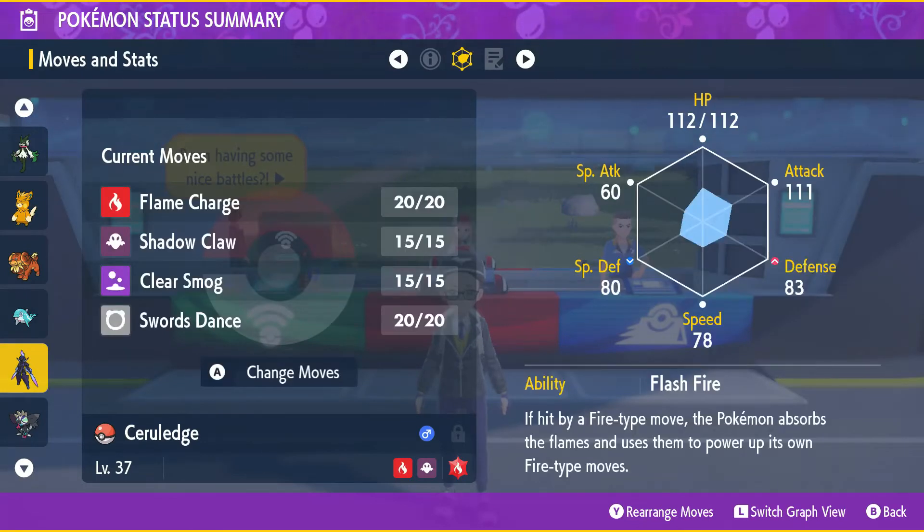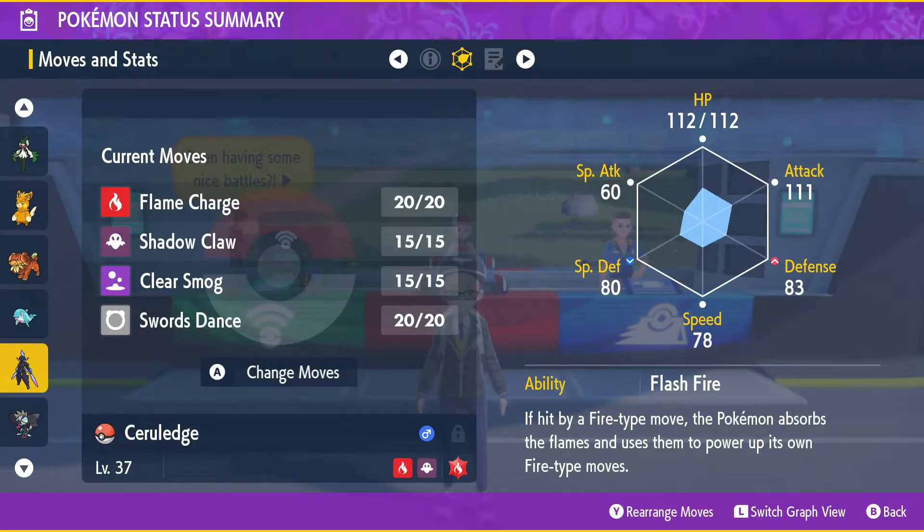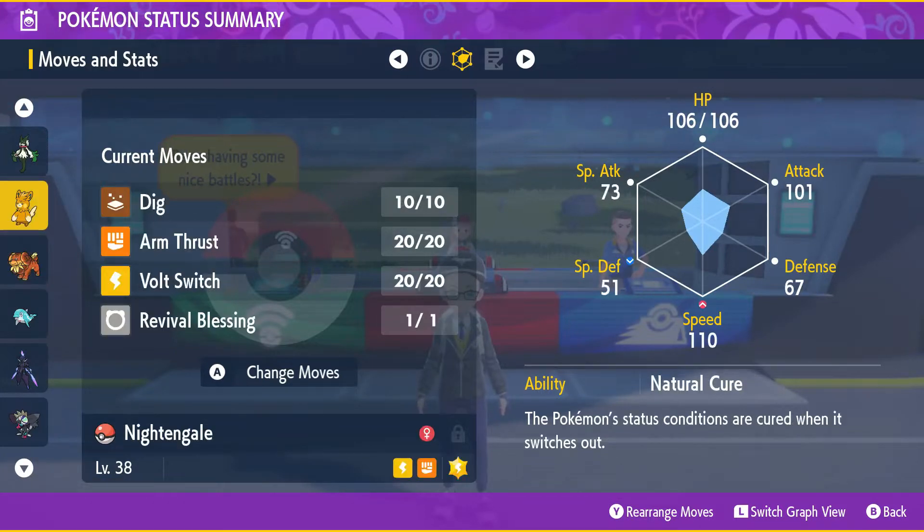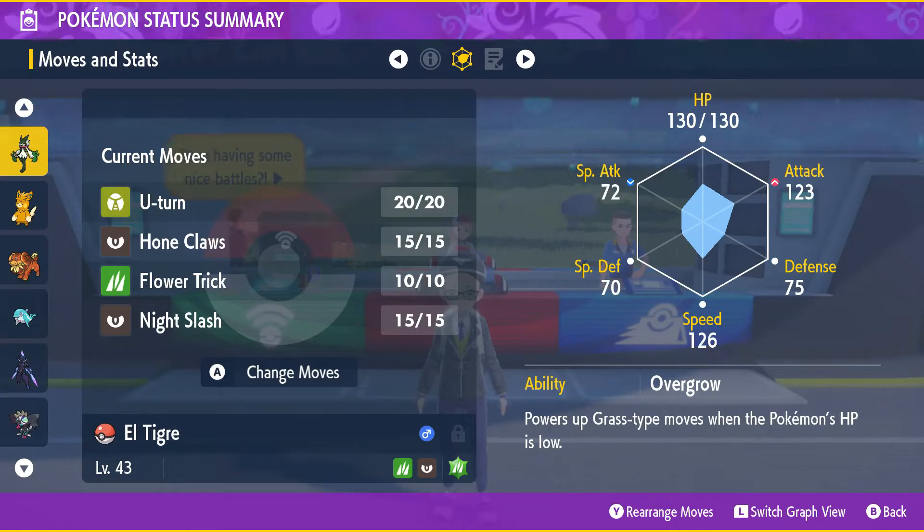I think I got a speed boost in nature. Oh no, it's not very good in nature. I could make it hasty if I wanted to, but I don't know how much that's gonna do for us. But it has SD, Shadow Claw, Flame Charge - it's really all we need. We got Jet Punch. We finally got Zero to Hero. Put Play Rough on this thing. Pawmot's pretty much the same - we got U-Turn, Home Claws, Power Trick, Night Slash.